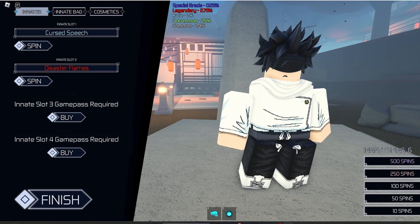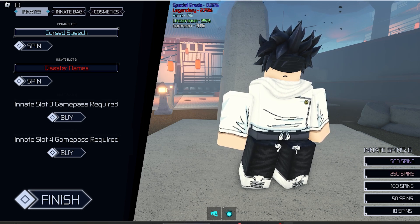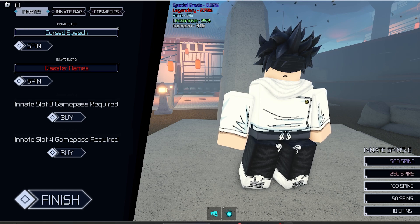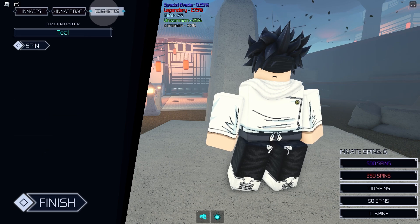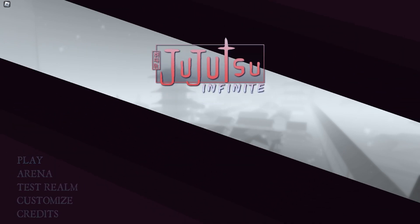In customize we have innate skills and innate bag — I'm pretty sure that's like the thing from Shindo Life where you can set the ones you've already rolled — and we've got cosmetics. Right now you can only spin your cursed energy. I've actually played this game for about 10 minutes before recording just to see what it had to offer, so I already have disaster flames and curse speech from a few spins.